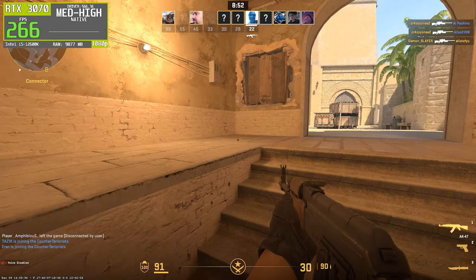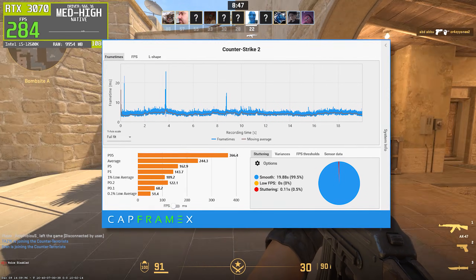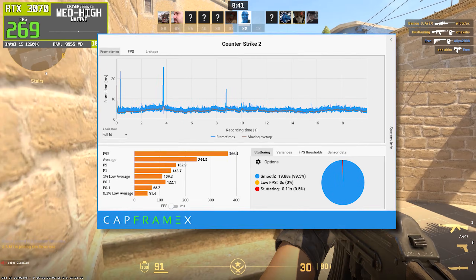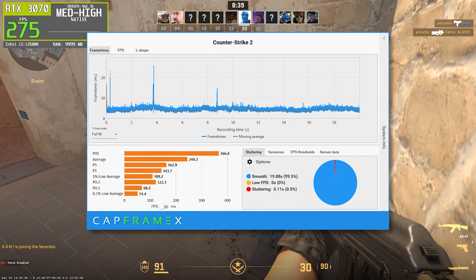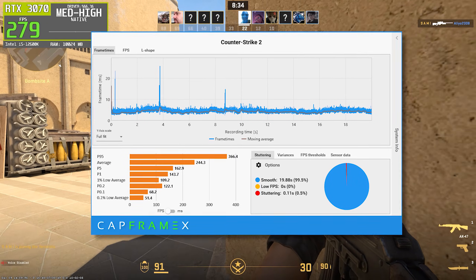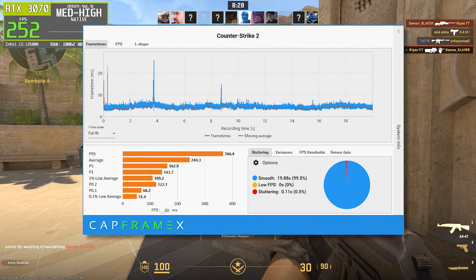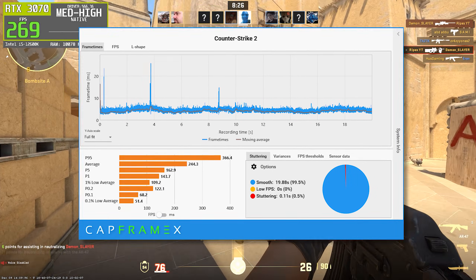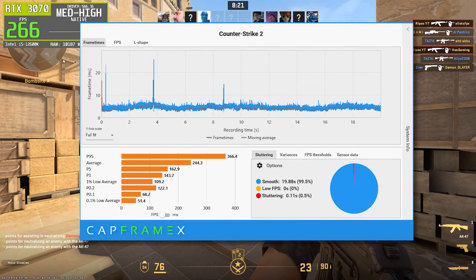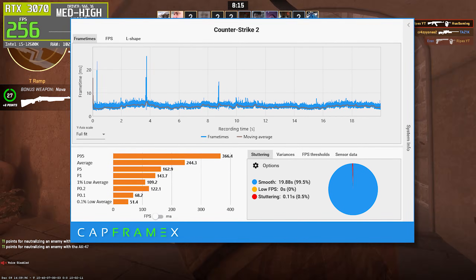Let's start with the stronger performer, NVIDIA Driver 566.36. In this run, the game achieved an average FPS of 244.3, with a 1% low of 122.1 and a 0.1% low of 51.4 FPS. The frame time graph is very consistent, and overall smoothness is measured at 99.5%, with only 0.11 seconds of stutter recorded. Even though there are occasional spikes, the overall frame pacing stays tight, and the gameplay feels responsive, stable, and clean during fast peaks or heavy combat moments. This driver clearly handles CS2 well, especially in raw frame rate output.